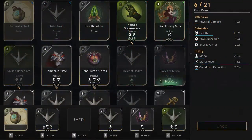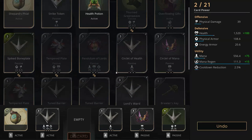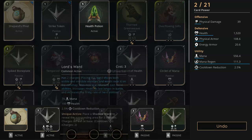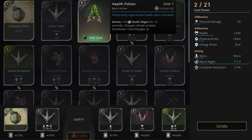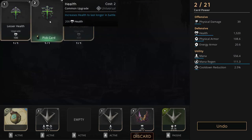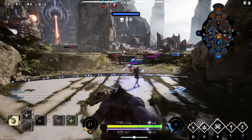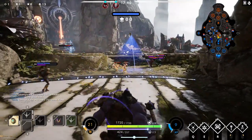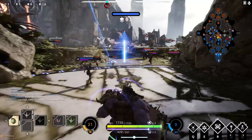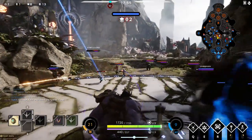On my next back I finish off my spiked bone plate and throw a health into my circlet of mana. You shouldn't do this if you're going to swap out your spiked bone plate or thorn greenweave, but because the enemy team had both physical and energy damage I knew I wasn't going to swap them out, so I could afford to use the health here.